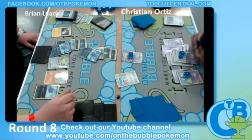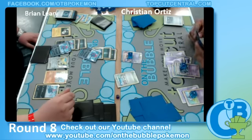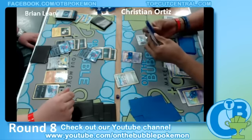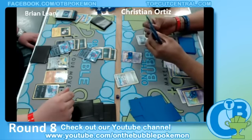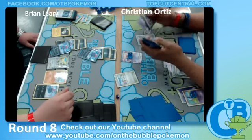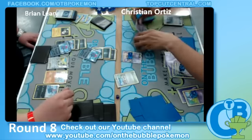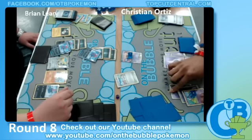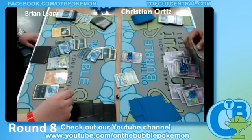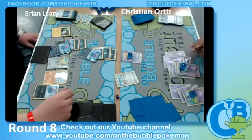Back to Christian's turn. We're going to see an energy search for a Psychic Energy going on the other Gothita, so he's already planning to get two Gothitelle out this game. He still has a lot of outs to get a second Gothitelle.